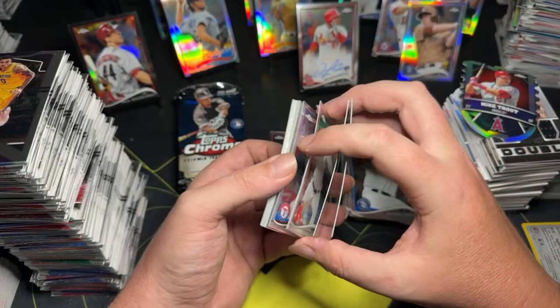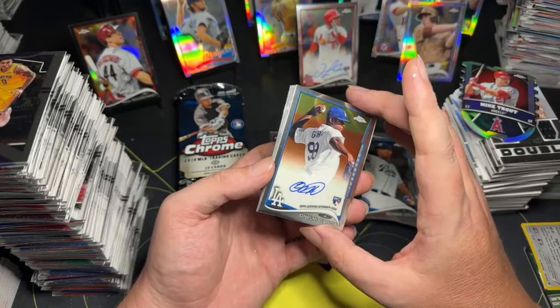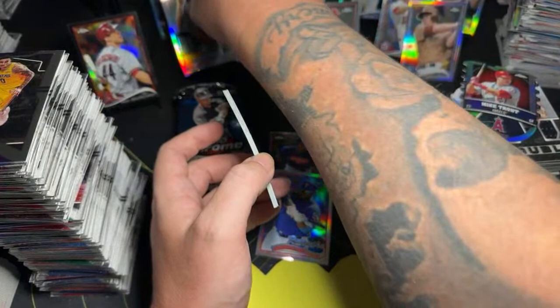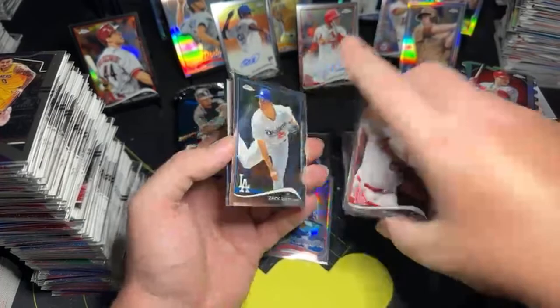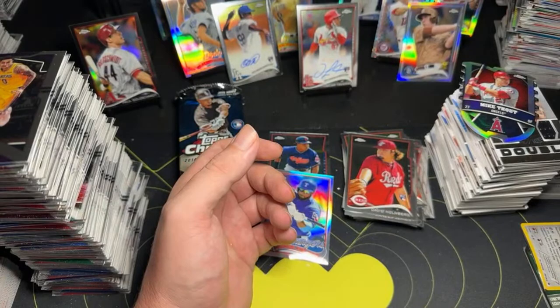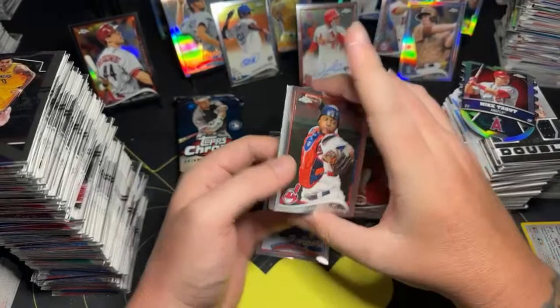All this stuff will go in the pool game. Yu Darvish. Prince Fielder. Garcia rookie card autograph — it is an auto, and it's a Dodger. David Holmberg rookie card. All right, so now it's two autographs out of these three remaining packs.